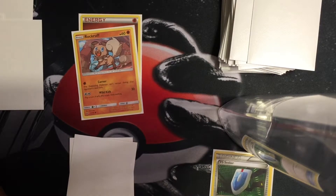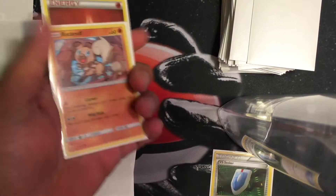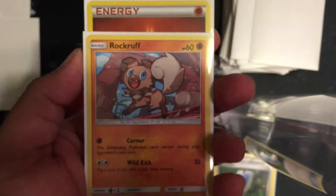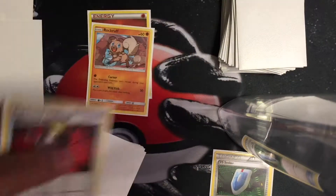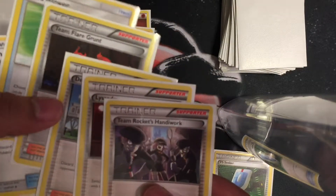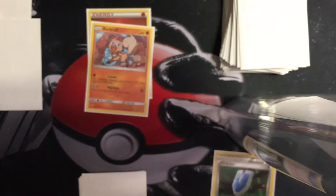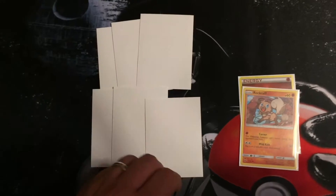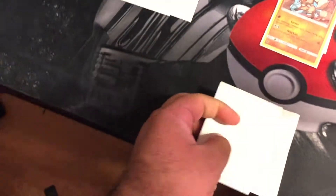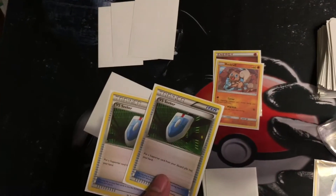Being this is the first round, if I went first, I cannot attack or evolve. If I went second, then I can use my attack. Since I have one energy right now, I can only use the first attack. Let's say it's my turn again. I look at my cards, draw one card because it's my turn. You can only use one Supporter per turn. If I get a knockout and knock out the opponent, I get to choose any one of these prize cards — I can't look at them, I just pick one, and that is now in my hand. If I knocked out an EX or a GX, then I can pick two cards.